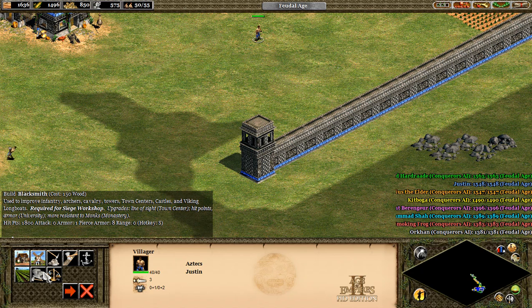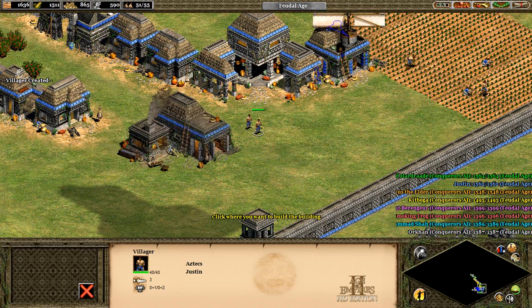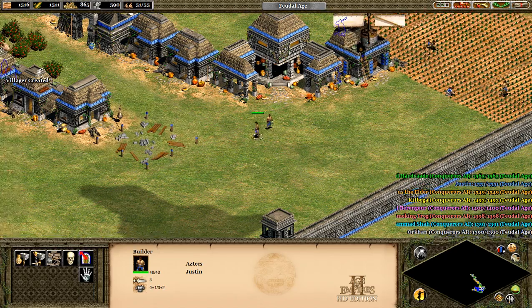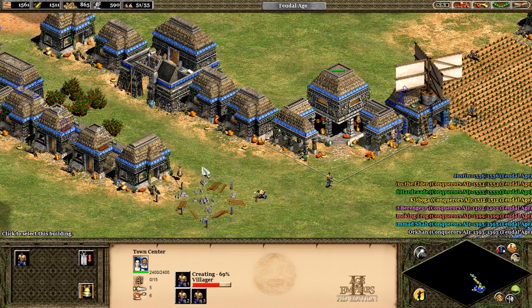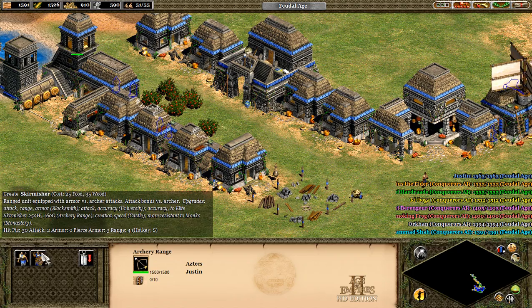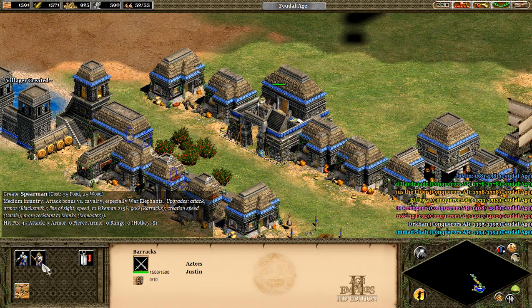A blacksmith, huh? Do we already have one? Let's have that guy build a blacksmith. What about me? Where's our barracks? We got archers and skirmishers, because that's our arching range. There we go. I want to create a few more spearmen.